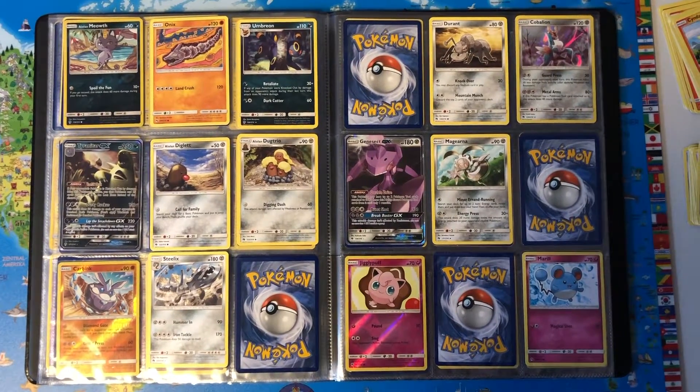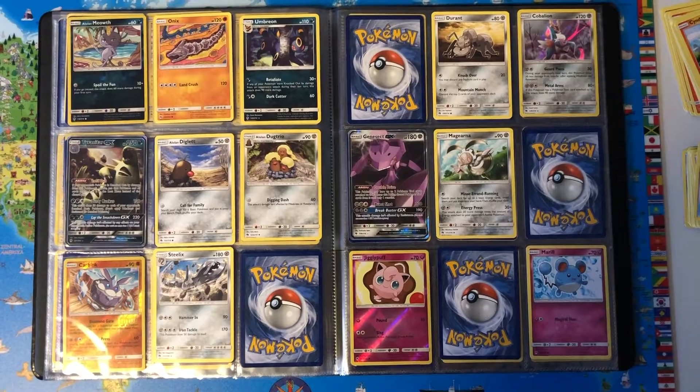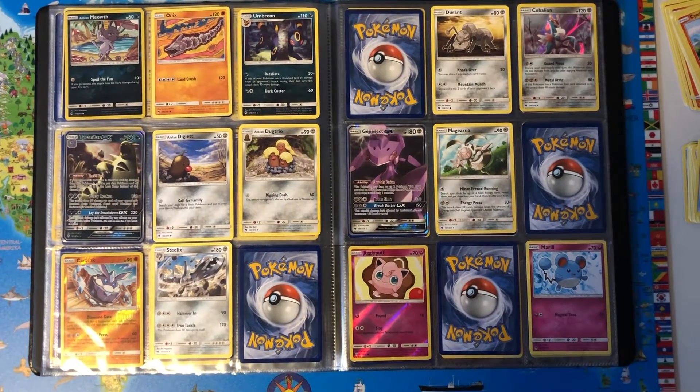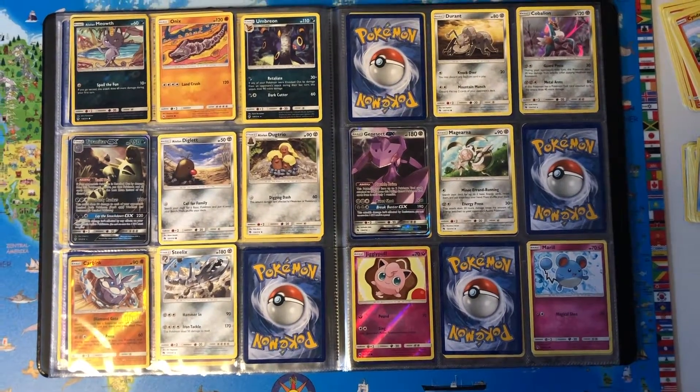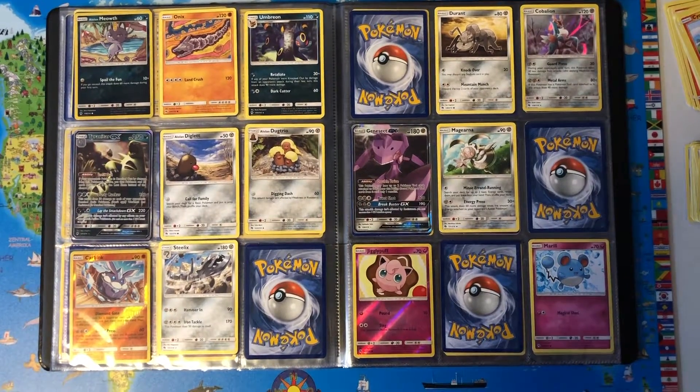Carbink, Carbink, Steelix, Durant, Corviknight Holo, Genesect GX — 108 HP, moves Burst Shot and Brick Buster, plus a GX move.